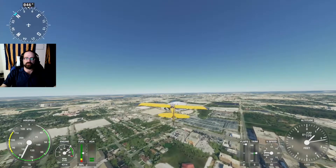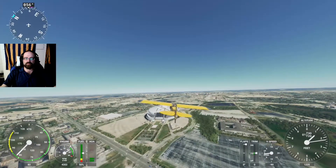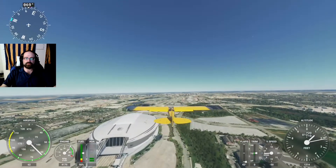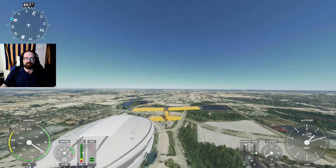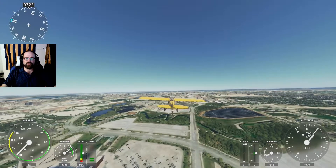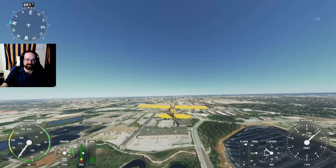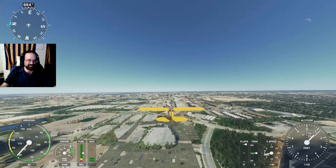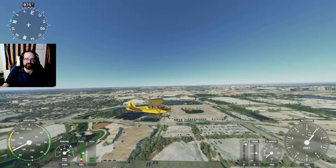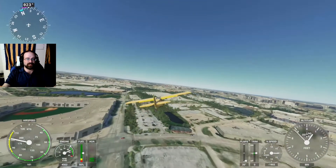We do see a building over where Globe Life Field should be, so that's an interesting sign. We do know that AT&T Stadium has an immaculate rendering — it's even a place marker on the maps in the game. Something just rendered over here by the retaining ponds, and we do have some green in there. We've seen many a field or stadium turned into an office block or warehouse, and yep, that's exactly what has happened. We do have a baseball diamond inside that building, so Globe Life Field is here, but the warehouse-like stadium that surrounds it unfortunately is not.